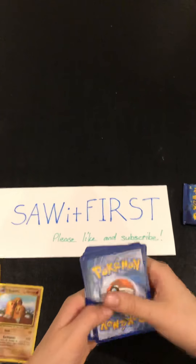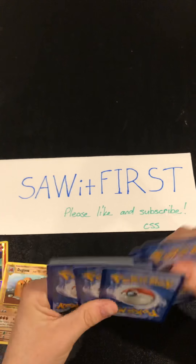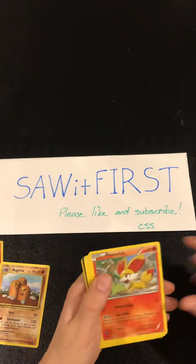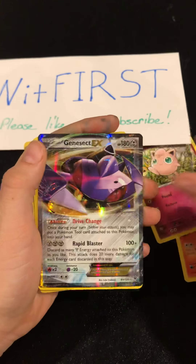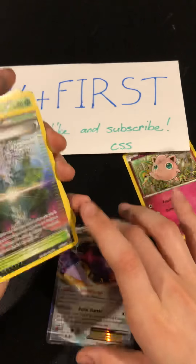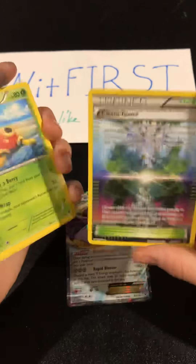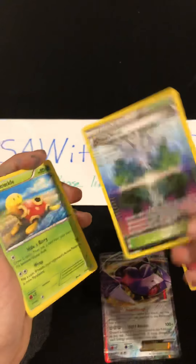One, two, three, four. So Snubble, Finneon, Jigglypuff, Snivy — Genesect EX, let's go! And we got a full art Chaos Tower. You can tilt it upside down and it'll do different things.